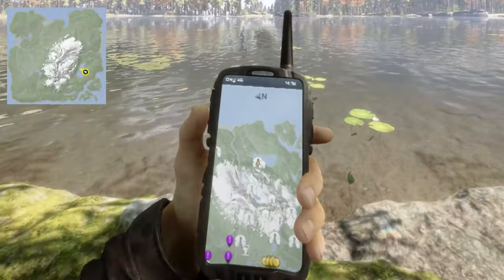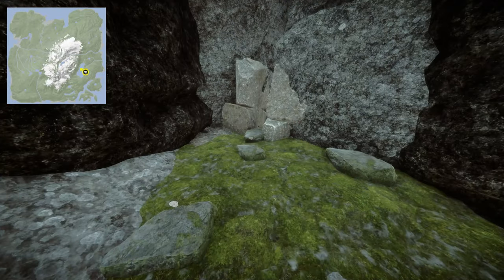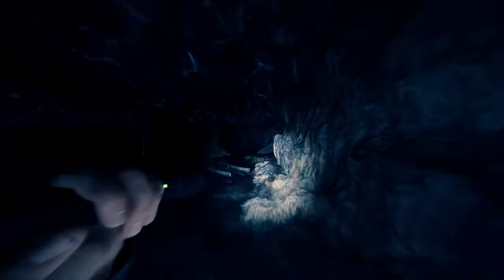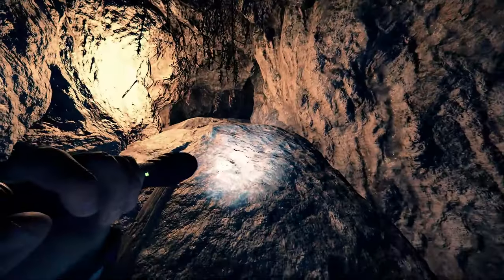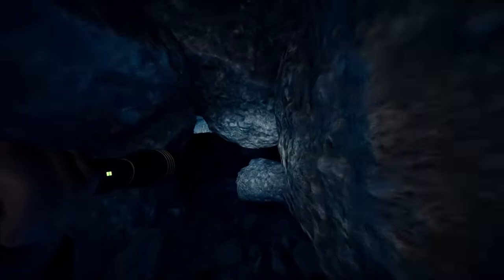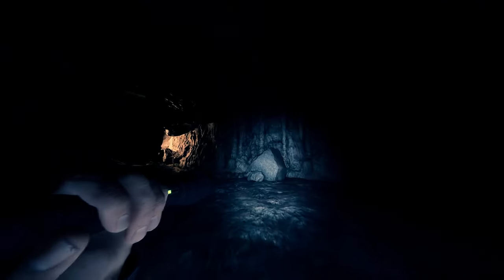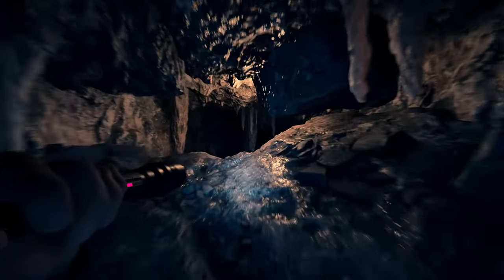The entrance to Cave D is on the southeastern side of the island, next to the big lake. I'm just going to use a flashlight — they've recently taken away the console command cave light. I have put torches strategically through to help get through this, but those torches will not be there for you. Hopefully this allows you to better see how to get through this darkness. First up will be the rifle, but we've got a little ways to go.